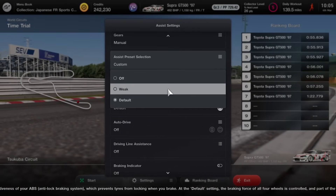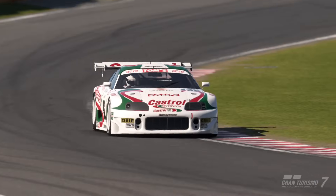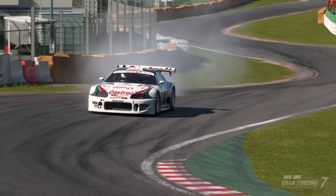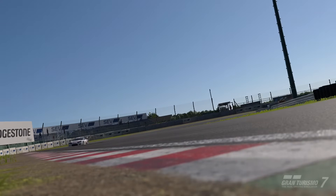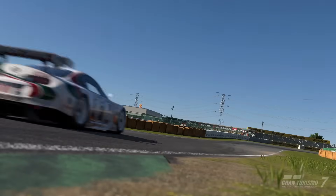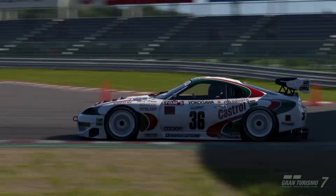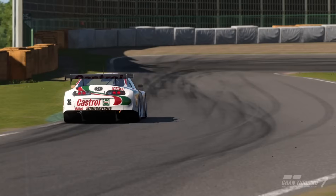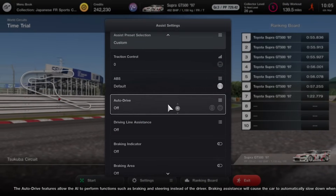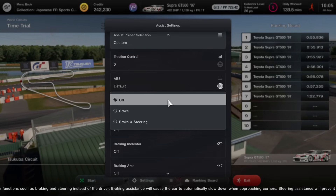Traction control is the next option — we'll cover that in more detail later. Now we get to ABS settings. Similarly to GT Sport, I went and tested all of these. I tried running a bunch of laps with ABS turned off, trying to brake as efficiently as possible, but it's very very difficult — almost impossible to not lock a tire, and definitely impossible to be as fast as using ABS. Between weak and default I didn't notice a great deal of difference, but my 100% recommendation is to use ABS on default.